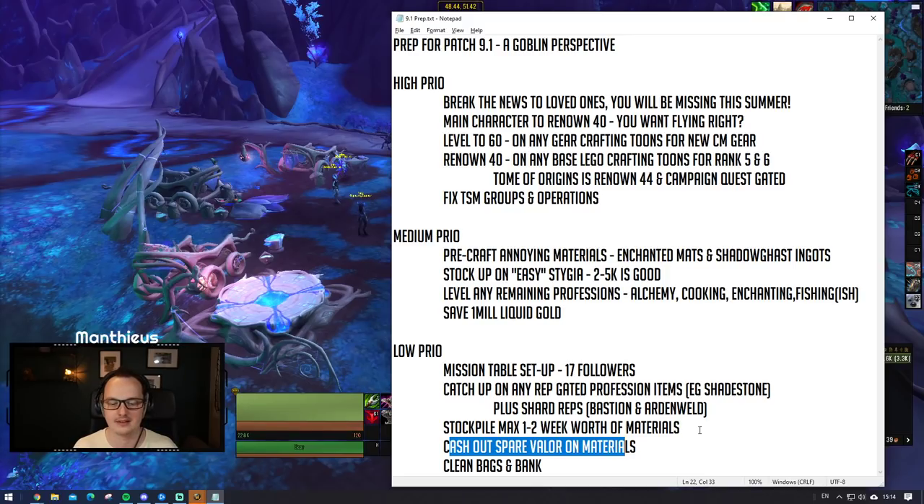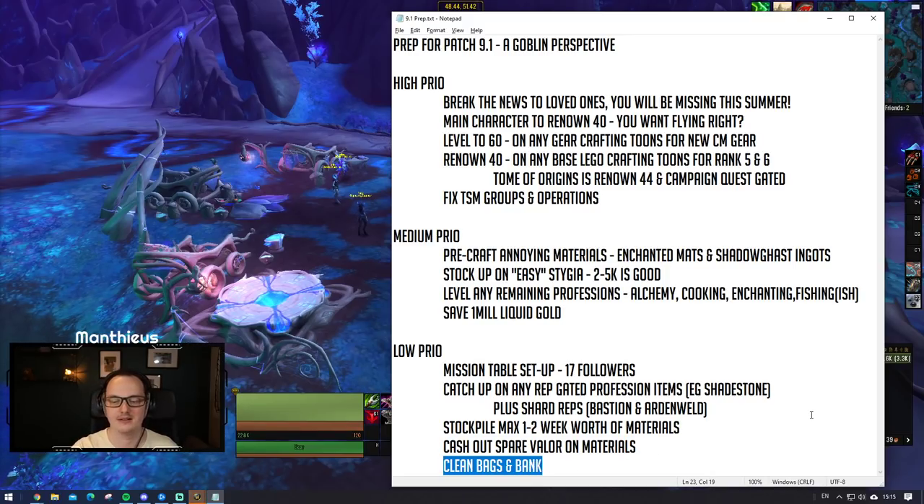And finally, something that shouldn't really need to be said but so many people fail to do: just clean your bags and your bank out a little bit. You're going to have lots of random bits of trash, gear, old materials and stuff. Send it all to a bank character, let them store it in a reagent bank somewhere. Get your bags nice and clean and tidy so you're ready to hit the ground running once patch 9.1 lands.